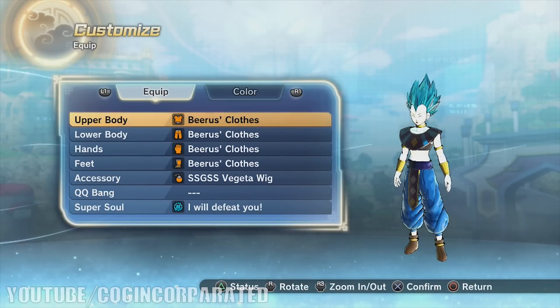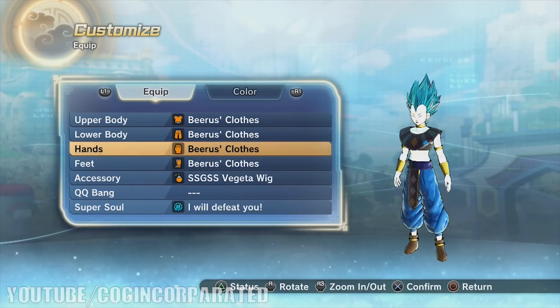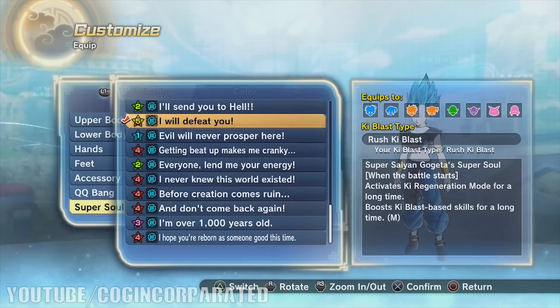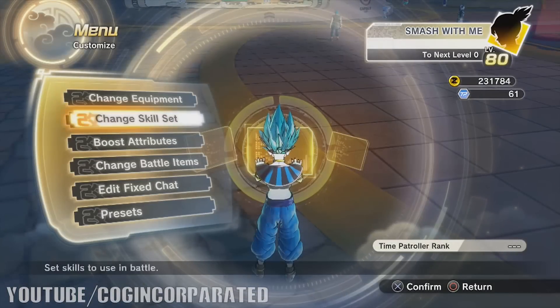I'll show you my equipment in case you don't know. I currently have on Beerus' clothes, which are actually pretty effective when it comes to Ki Blast Supers. Each piece gives plus 5 on Ki Blast Supers, and the 'And then I will defeat you' ability boosts Ki Blast base skills for a long time right when the battle starts.